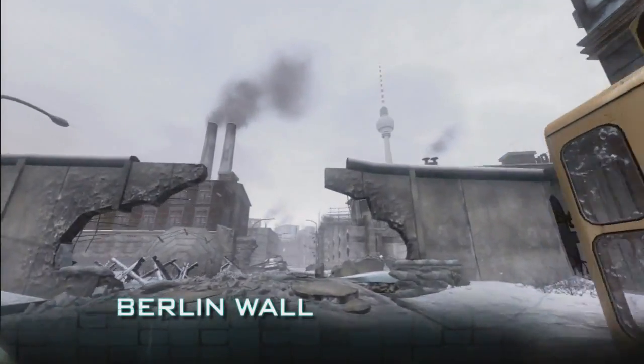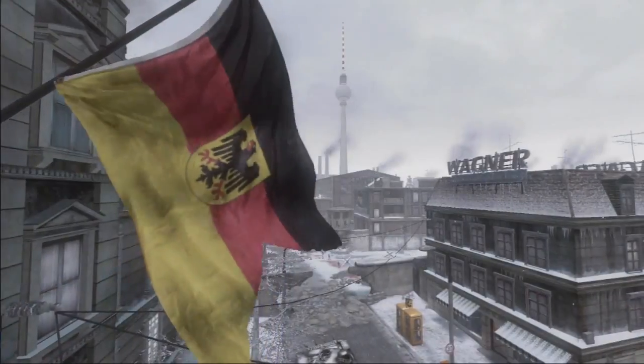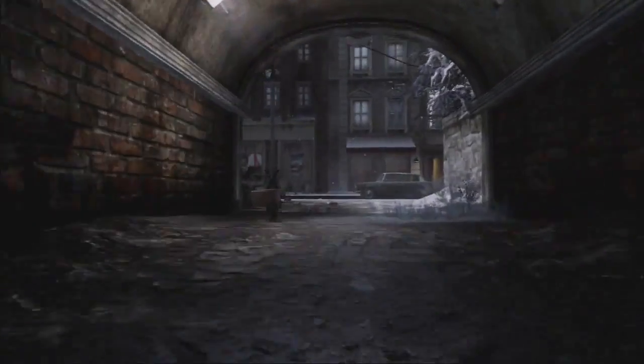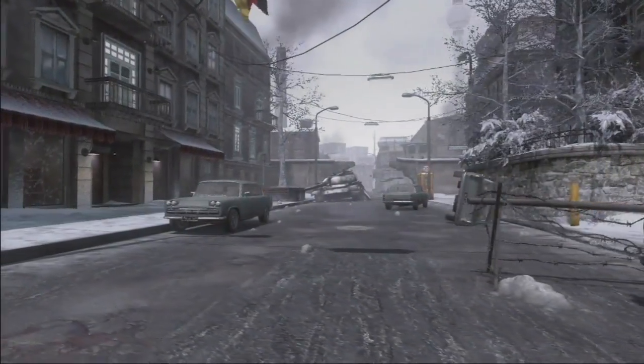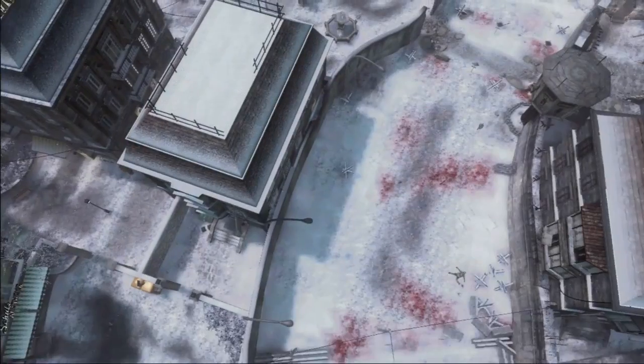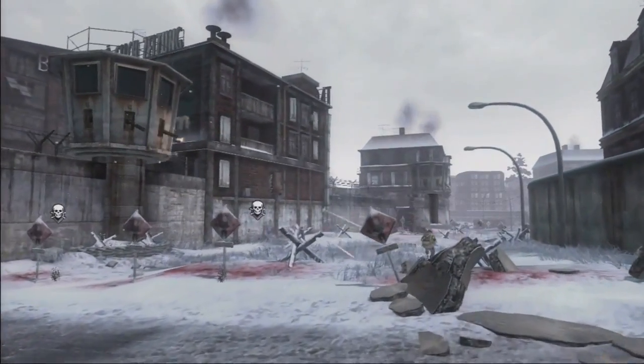Our large map is Berlin Wall. It focuses on the Checkpoint Charlie area of Berlin, putting you fighting on two different sides of the wall — East Berlin versus West Berlin. Berlin Wall has certain attributes that, if you use right, give you a competitive edge. It has very long view distances, making it a great map for snipers, with some good high points and elevation. One unique aspect is No Man's Land in the middle — you can risk going through it for a faster route, but there's a good chance you'll get mowed down by the auto turrets.